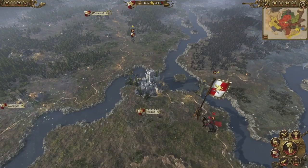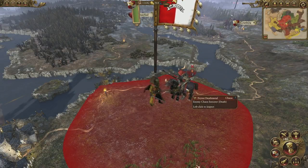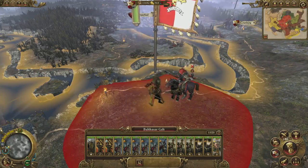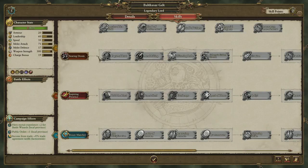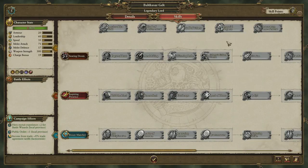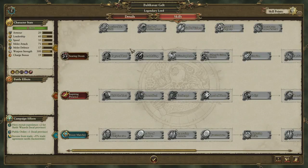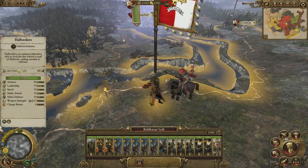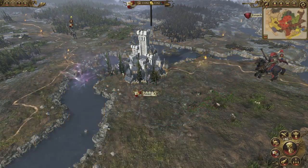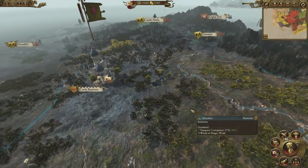Standing resolute outside Altdorf is our second legendary lord Balthazar Gelt, who is currently being harassed by a chaos hero character — the rather aptly named Fate of Death Metal. We only recently recruited Balthazar to our campaign so he's pretty low level still, but we can see from his skill tree that he's very much magically focused. The more lore-knowledgeable amongst you may recognize Balthazar's epic gear in his quest chains here. We want to get him casting spells in battle so we're going to unlock Searing Doom and Gehenna's Golden Hounds, both of which are offensive spells. We're going to stick Balthazar in Altdorf for now where he'll contribute to public order for a while. A quick glance over at our neighbours reveals the influence of vampiric Musalon — corruption is spreading and twisting the foliage into something more vamp friendly.